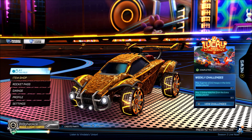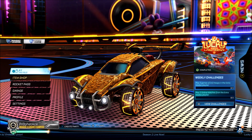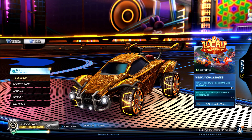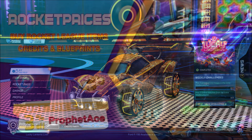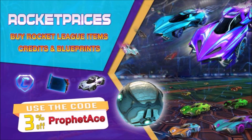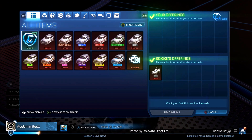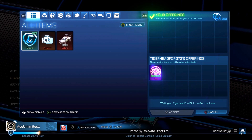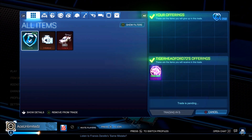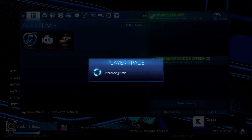If you want to support the channel, use supporter code PR0PHET ACE in the item shop — that would be really great. I hope you guys enjoy today's video. In the very first trade we are getting a gray Octane for 1250 credits. In this trade we are getting a Forest Green Tune for 250 credits — not a bad deal right here.